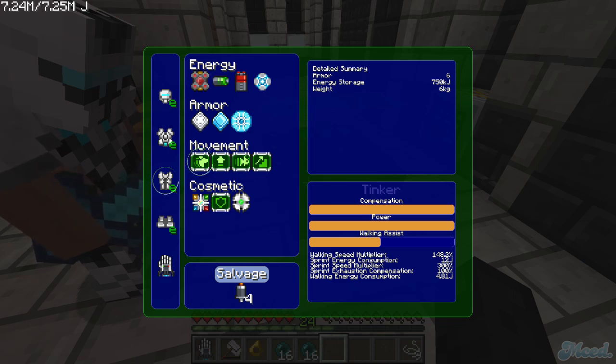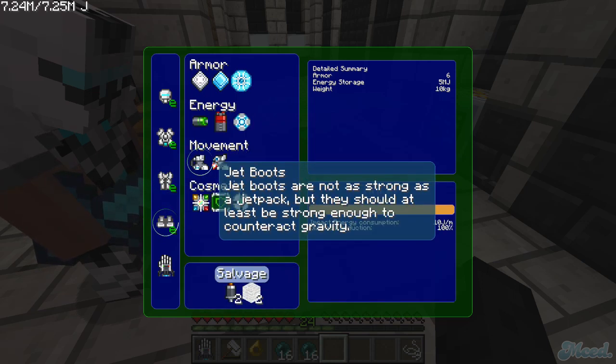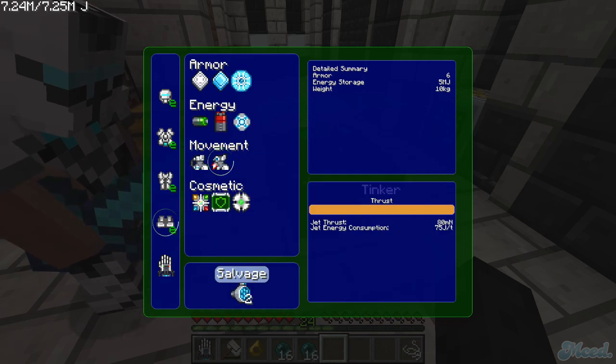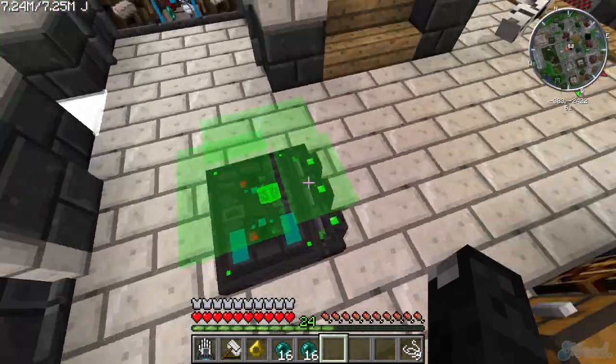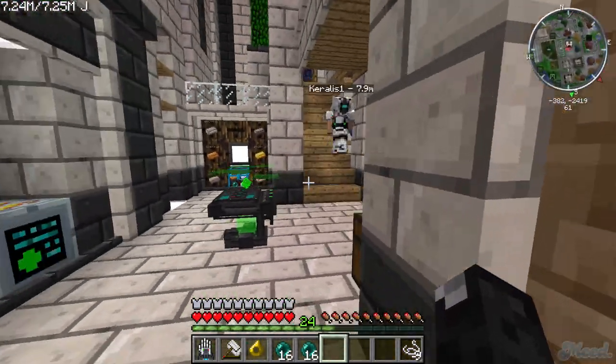Set the jetpack thrust to 120 — that's good. On the boots I did add jet boots on maximum. I didn't have the white wool so I didn't add the shock absorber — and I think that's why you're having problems. Once you install the jetpack at 120 and your jet boots are installed, you should be fine.